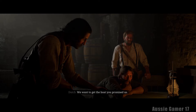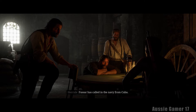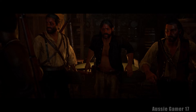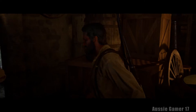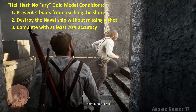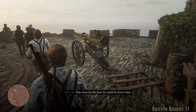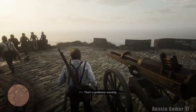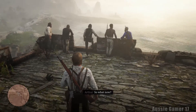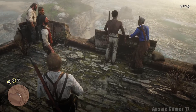We want to get the boat you promised us. Fusar has called in the Navy from Cuba - there's no way a boat could live right now. The conditions for this mission are: prevent four boats from reaching the shore, destroy the naval ship without missing a shot, and complete the mission with 70% accuracy. If you want, you can grab a rifle with a scope for the boats section, but I've had mixed results, so I'm going with the arsenal we already have.